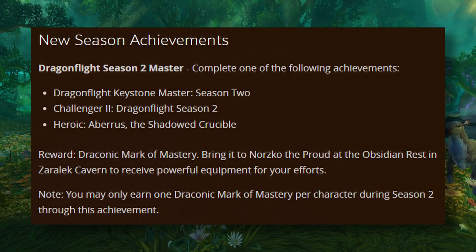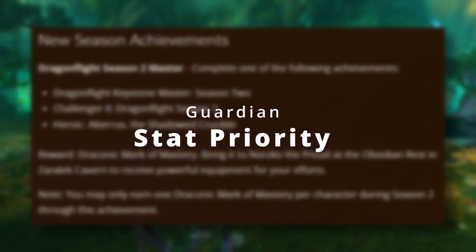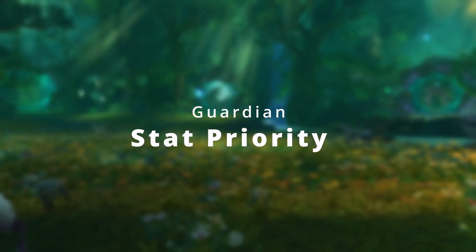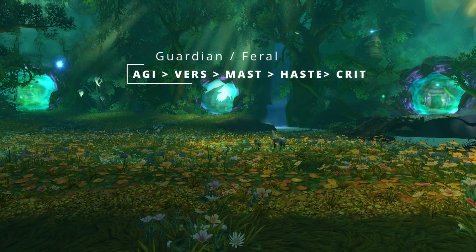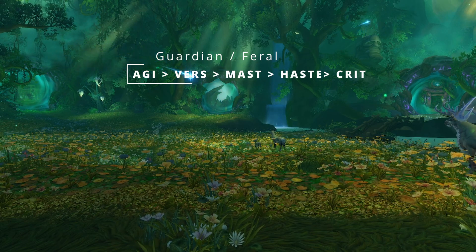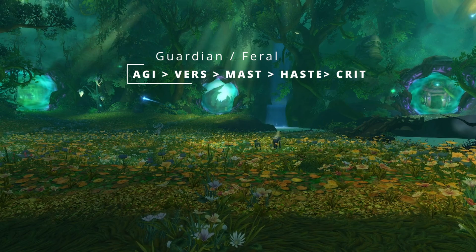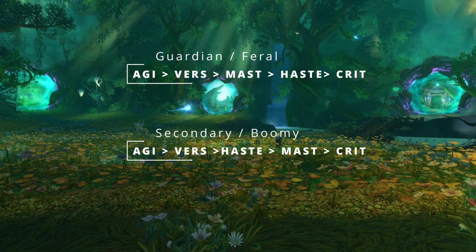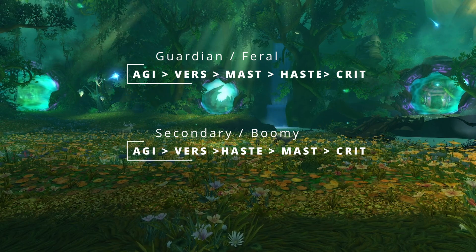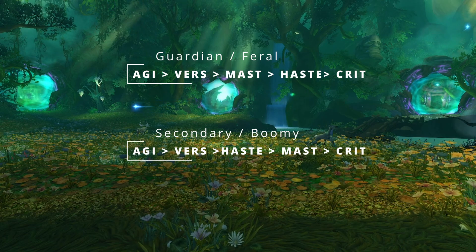Since we will all inevitably get tier and since it plays into our mastery's weakness, the stat priority for the season will be: Agility, Versatility, Mastery, Haste, then Crit. I will caveat that statistically these secondary stats have been very close for Guardian in recent seasons. That said, going Haste over Mastery would still be viable, especially if you are going to be off-speccing Balance or Feral.